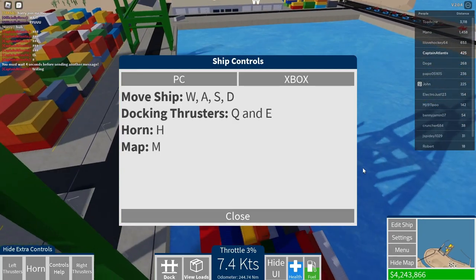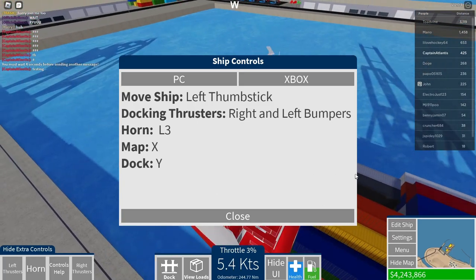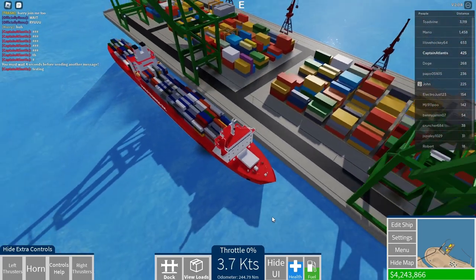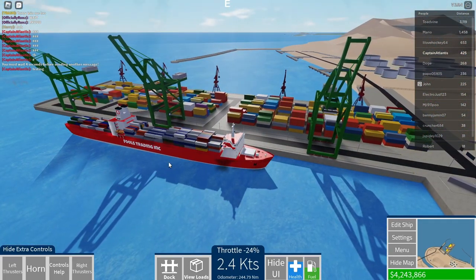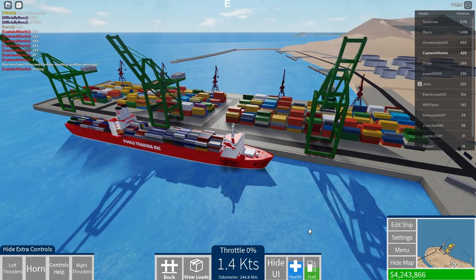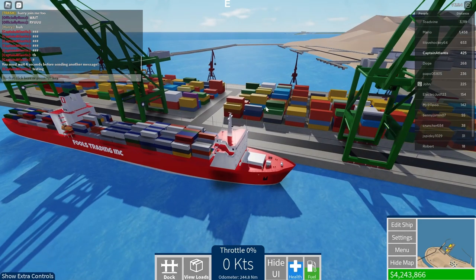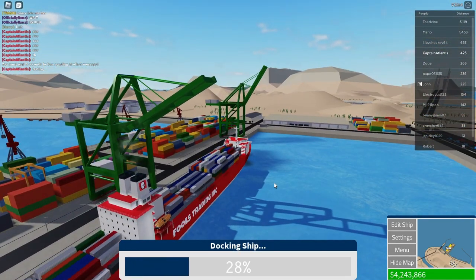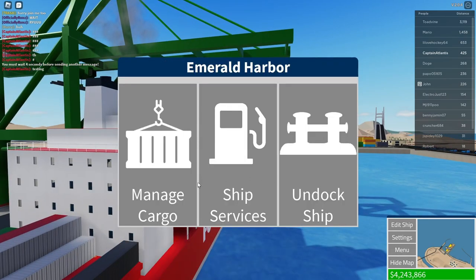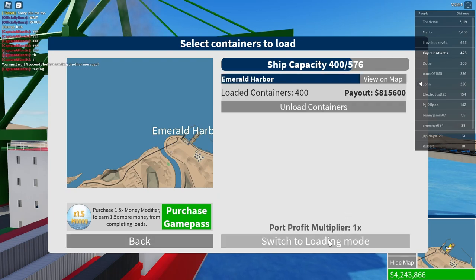Right thrusters, left thrusters — there aren't many controls. Wait, I can use my controller! I have a PS5 controller. You guys were probably confused by the controller shown in my banner that I added recently. Let's dock the ship. Also, the lifeboats are all the way at the back — so if the ship's sinking you'd have to go all the way back there.